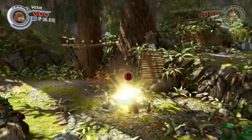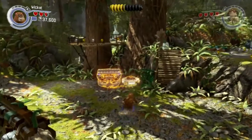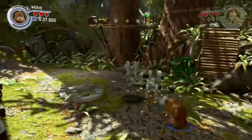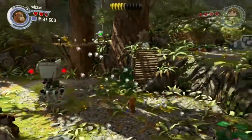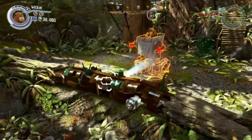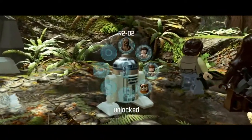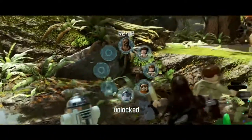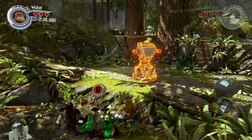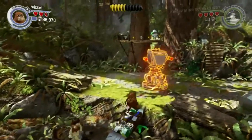Let's build this thing over here first because I see a piece up there that we want to collect. Wait — I lied. We need to do this one first. I just realized what this was meant for. So we want to do this one first so that we can let the others up here, because Wicket can't do that thing on his own. Just gonna demolish this because R2D2 is trapped under there — poor guy. And now he's part of our party.